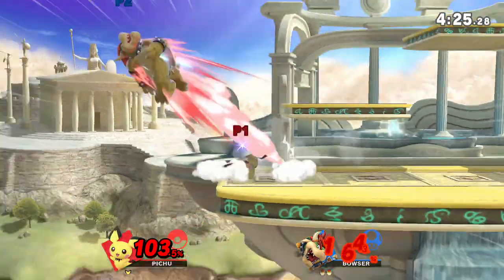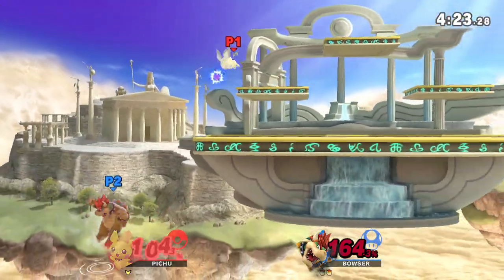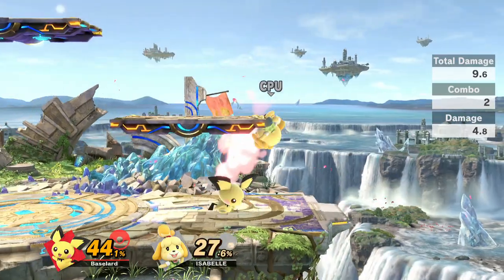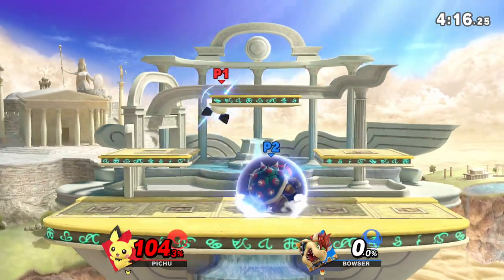Landing down here to grab works just fine on some characters — most characters even. But you're gonna have to roll cancel a grab in order to get the distance you need, otherwise the grab whiffs and you get punished.